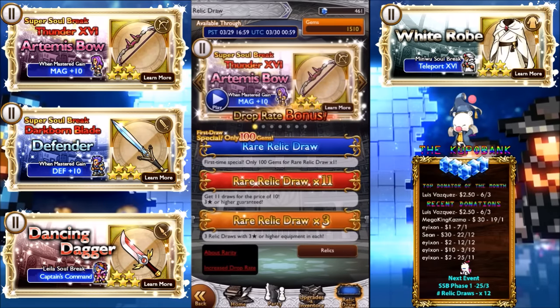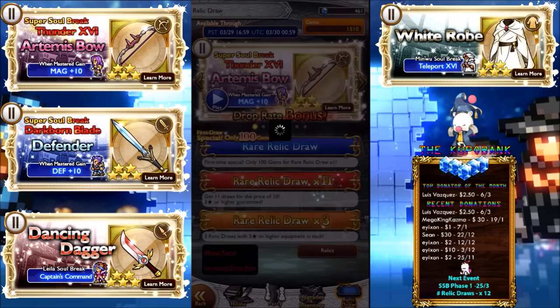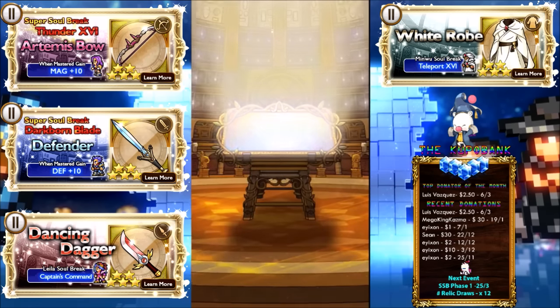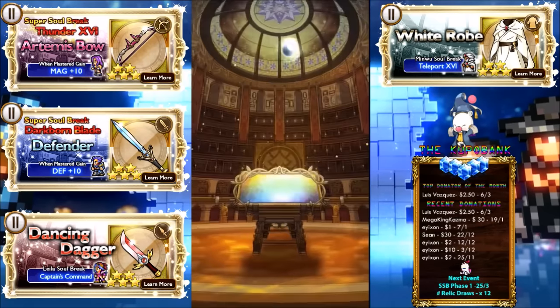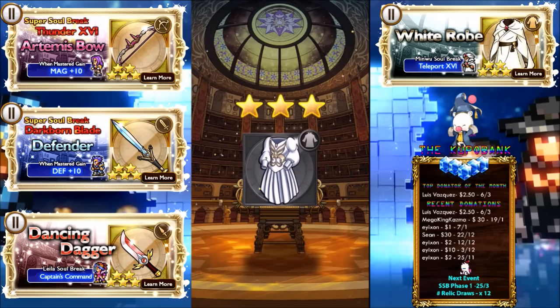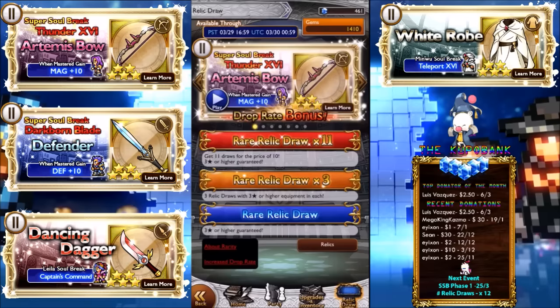Let's just do the 100 gem draw. We have to kind of wait for the Super Soul Break celebration — I'm just scared of getting nothing, as in a generic five-star. We got a three-star, even worse. Now we have to go on to the Lucky Draw, which just came out when I'm recording this. Anyway guys, I'll see you then.